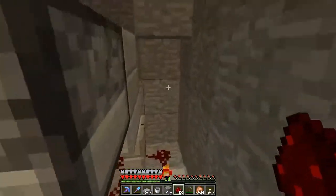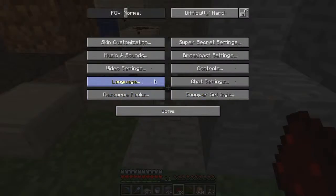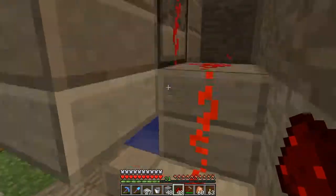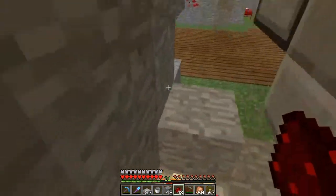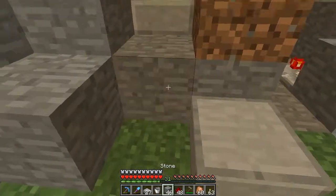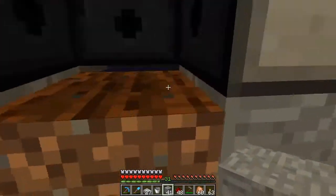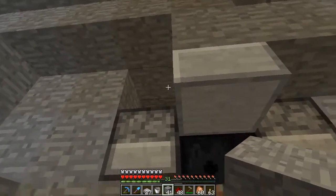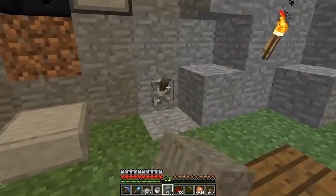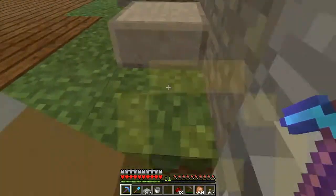I've got the redstone all rigged up, and basically when I turn this on it's going to have a load of clicking. When I turn it on, this kind of throws a loop and goes to all the dispensers. When you put your carrot in here, or your wheat seeds, they will grow and then get popped off because the light is so low, it's going to get popped off.